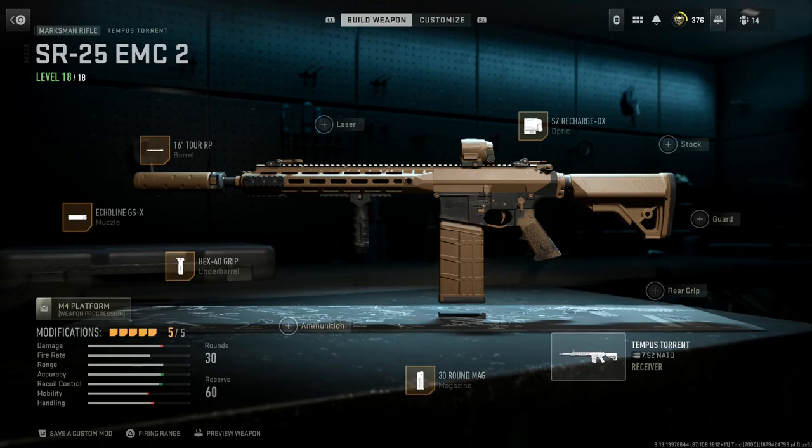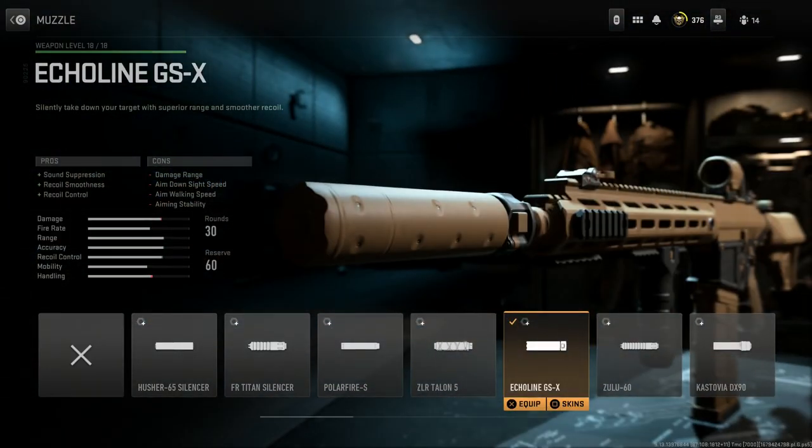This build is very similar to one of the ones we showed off. With the EMC, you can already see the attachments so I'm not going to strip it down. The Echoline GSX suppressor — I picked this one because it's not really hurting our ergo or mobility, which is key since we're running this as a primary for mainly close-quarters engagements. It's 7.62x51, heavy enough — we want to move as fast as we can.